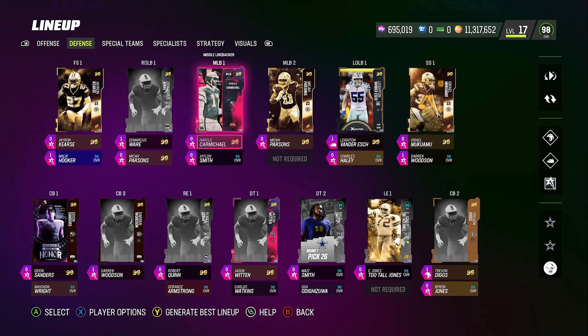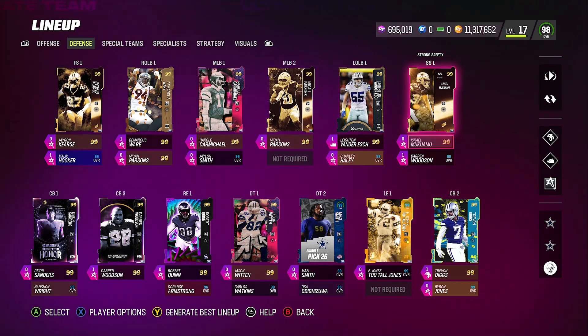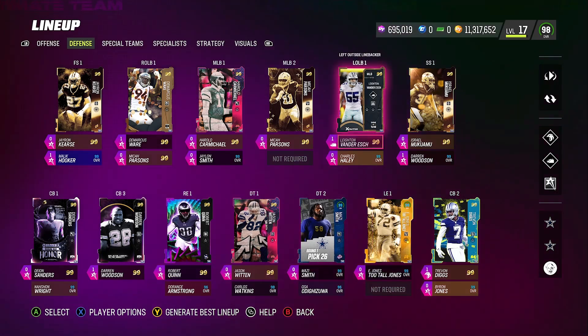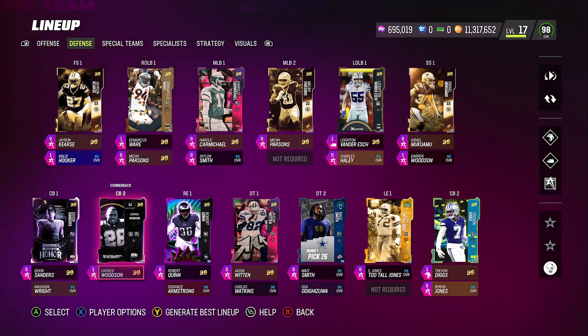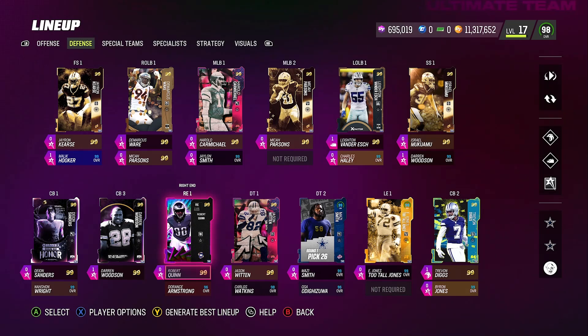On defense we got Jaron Curse, Micah Parsons, and Prince Amukamara. We also have Darren Woodson — if you don't know, at cornerback he is a 99 gold, and because we still have him as a backup strong safety he still retains his team chem and everything. So that makes it three 99 gold cornerbacks. I like him at cornerback — a big reason is coming up.